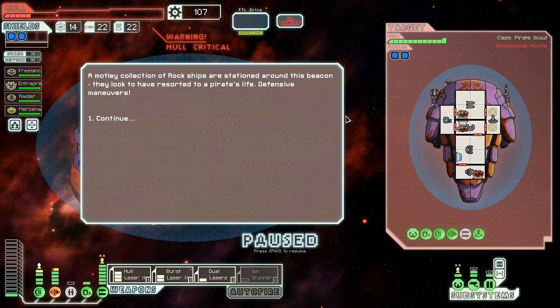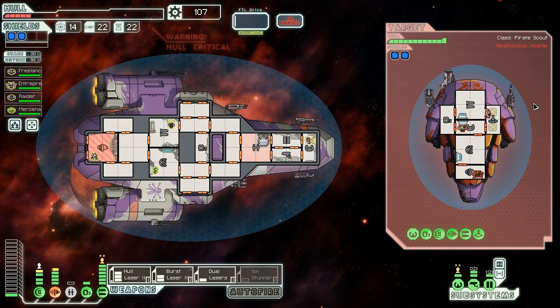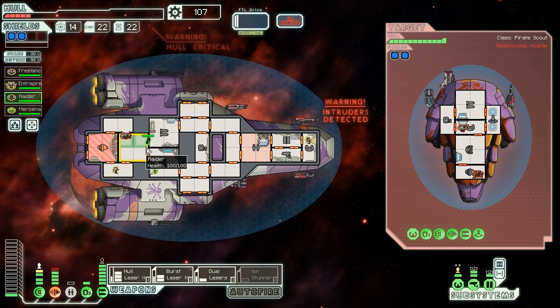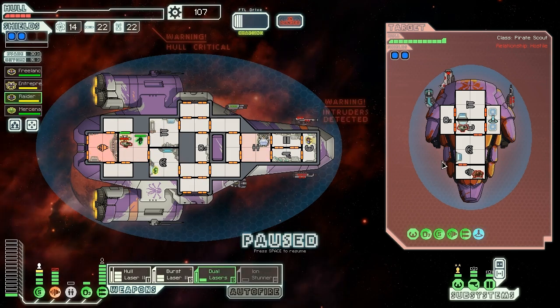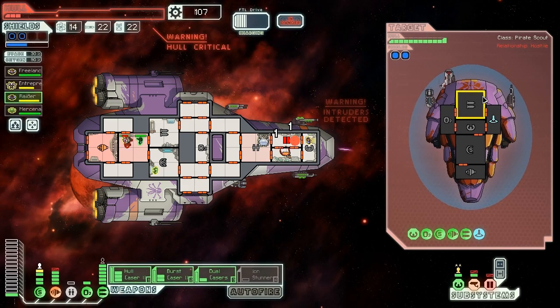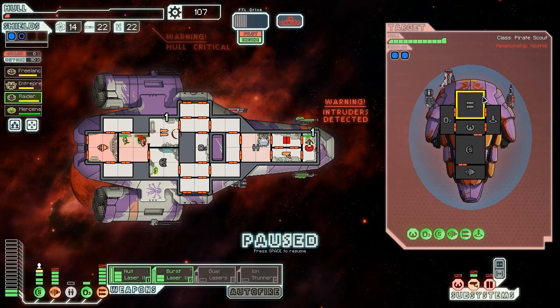A motley collection of rock ships are stationed around this beacon. They've got a Flak 1, a Burst Laser 2, and a Heavy Ion — nothing too nasty, although they are boarding us. We're going to have to deal with that. We have ourselves ready to fire, although I did just lose my evasion experience there because I had to leave the system early. Here comes some more lasers — ow, oh boy. That's really bad. We have one hull left.